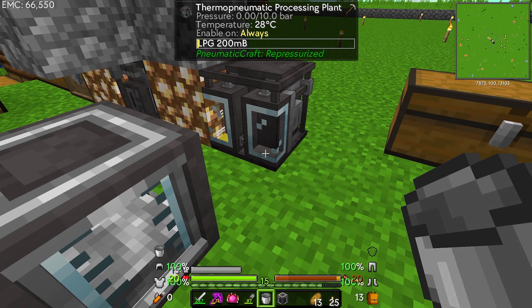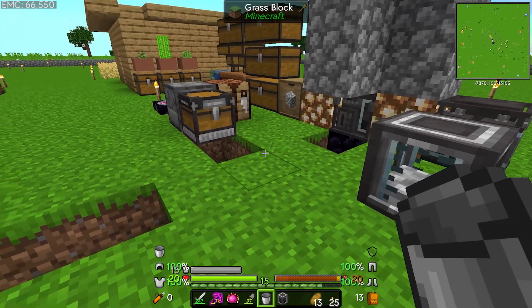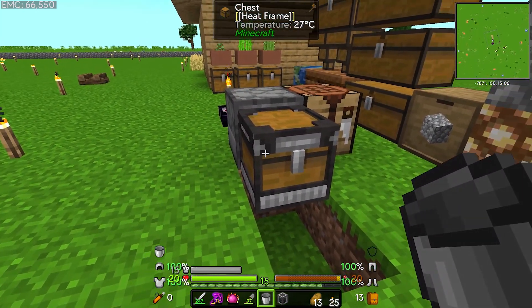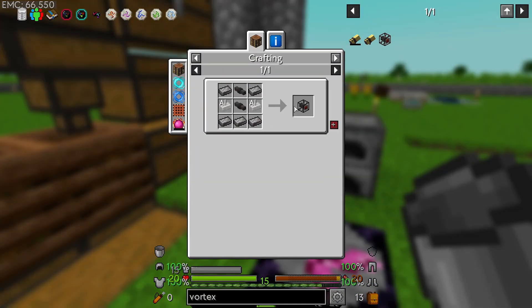I need to figure out how to get this cooled. One of the first things I've been reading is that you can use a vortex tube and a heat sink. So there's a vortex tube here and we're going to start in with this right away.